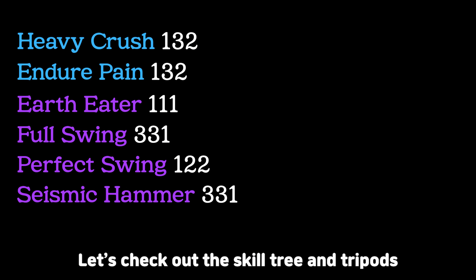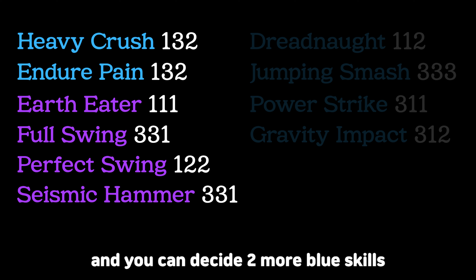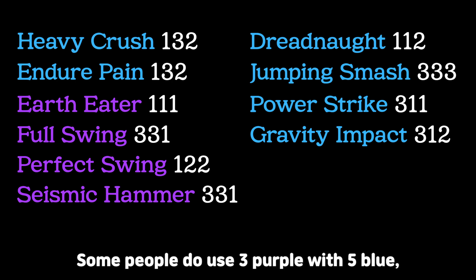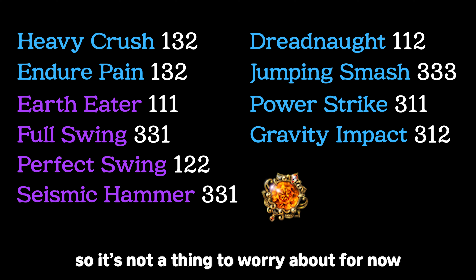Let's check out the skill tree and tripods. These are the basic settings used in the Korean server. Normally, 6 skills are fixed, and you can decide 2 more blue skills between these 4. Some people do use 3 purple with 5 blue, but that's what you can do with level 10 cooldown gems, so it's not a thing to worry about for now.